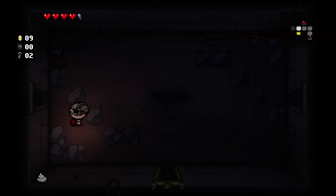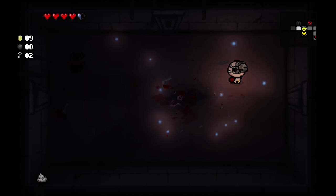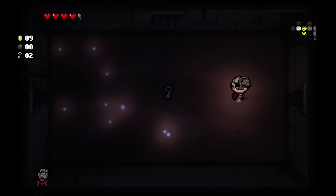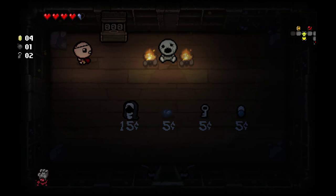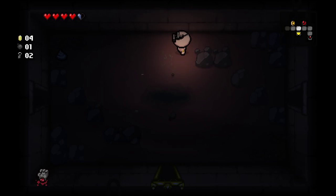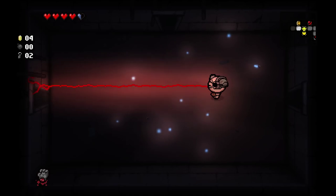We've got the Petrified Poop, which gives us an increased chance of drops from shooting poops. Probably should take the Left Hand though, because becoming Guppy would be really nice right about now. Let's take that. I want to know if there's a bomb in here, so we're going to the item room — the cash shop. There is a bomb, and I also want the Habit.